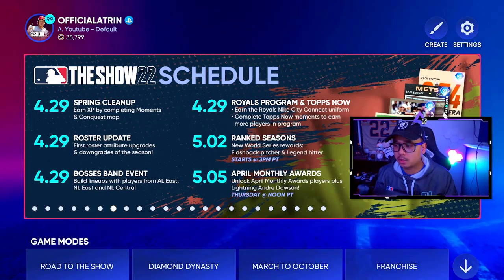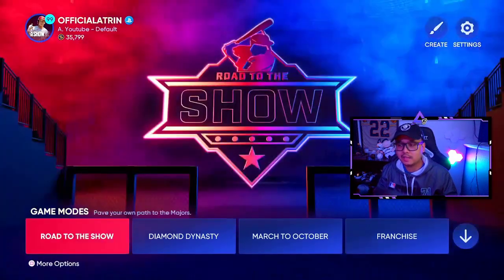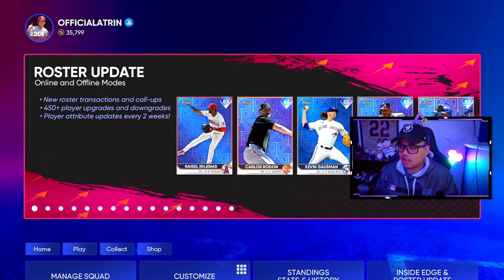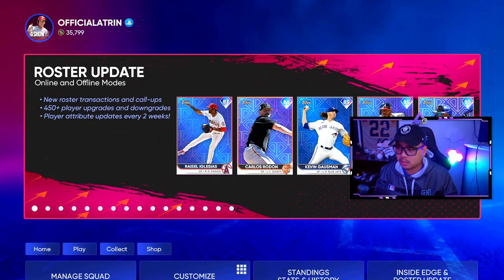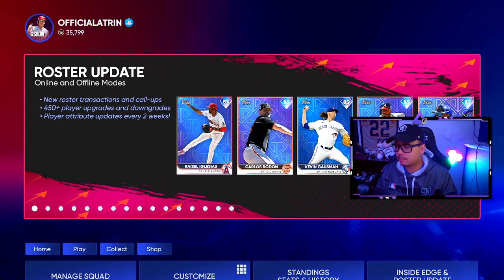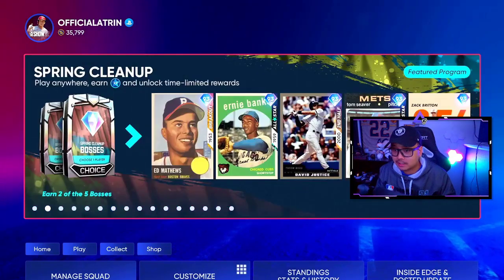On April 5th, the monthly awards unlock April monthly award players plus lightning Andre Dawson, so we'll get to progress a little more in the monthly awards. I like that they do it that way this year so it's not all at once. The new diamonds in the roster update are Iglesias, Rodon, Gausman, Albies, and Lindor - I was gonna pick up some Lindor too because he was hot, but I dropped the ball on that.